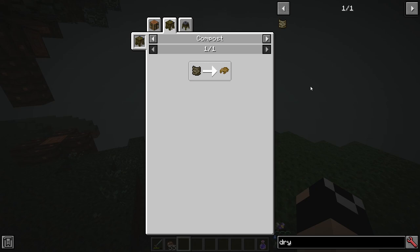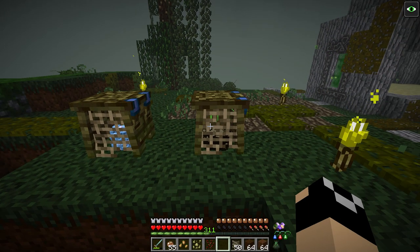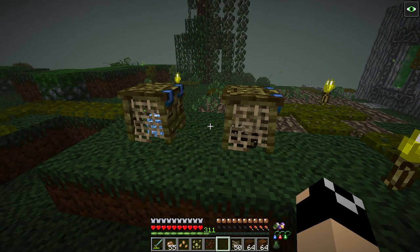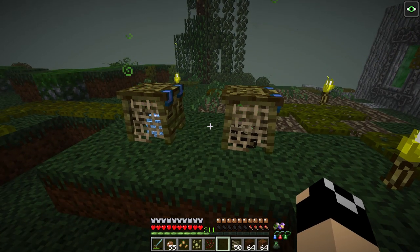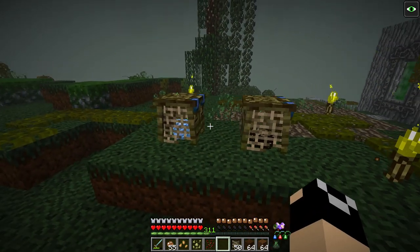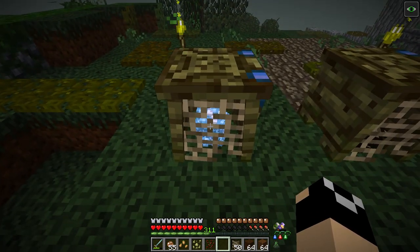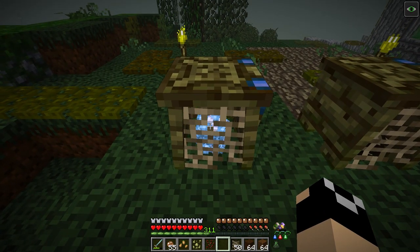Everything is also listed with process time and value on the wiki, which you can find linked in the description. You'll know when the composter is done because the particles will stop. Don't open it while it's running — just leave it. Once the particles stop, open it up and pull your compost out. Your items won't be displayed in there; there'll just be compost when it finishes.